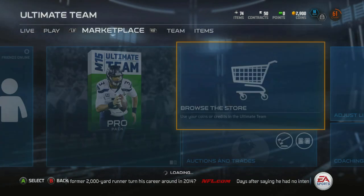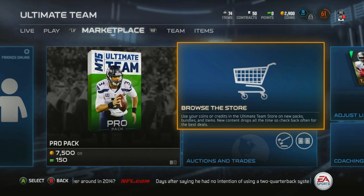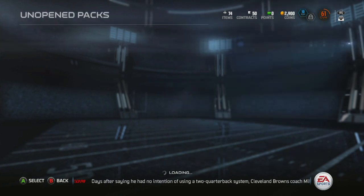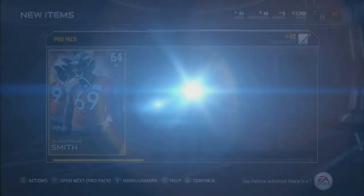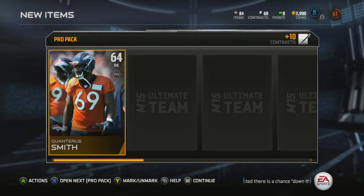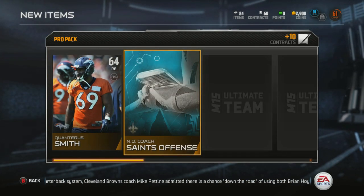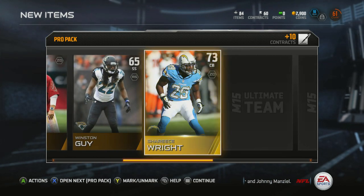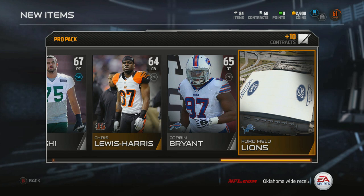Looks like we're not even there — I guess this is a live pack opening so technical difficulties are bound to happen. There we go, unopened packs. Pack number two starting off with Quan Terris Smith — you can hardly say that name. Another gold card, Sharice — that's a questionable 73 overall.